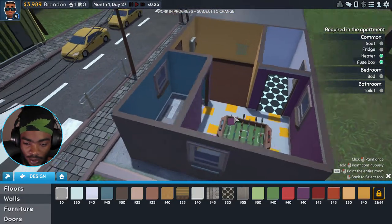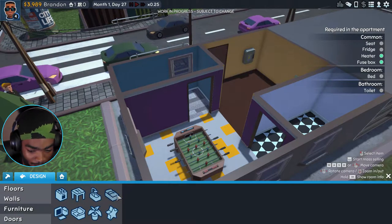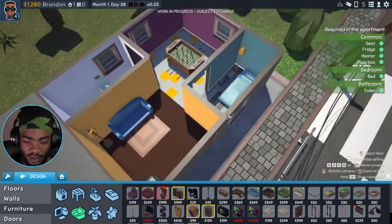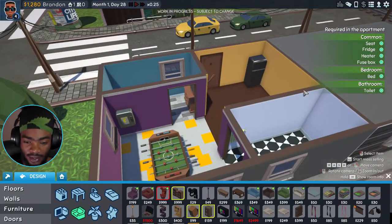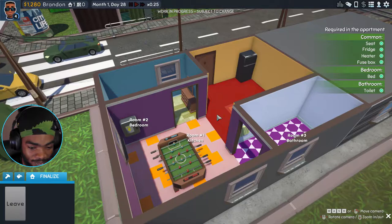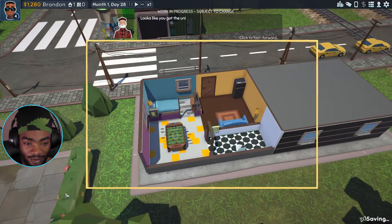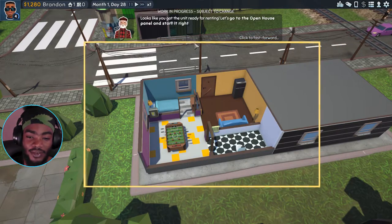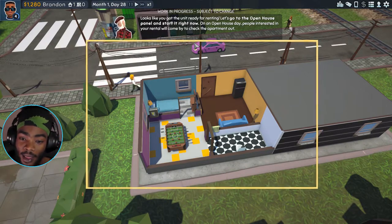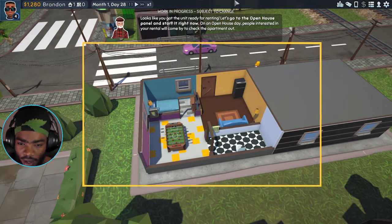That looks cool. Let's furnish my house — I'm broke already, haven't even got a bed yet. That's basically the place right there, it's done. Okay, looks like you've got the unit ready for renting. Let's go to the open house panel and start it right now. On open house day, people interested in your rental will come to check the apartment out.